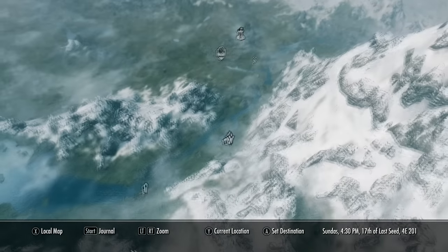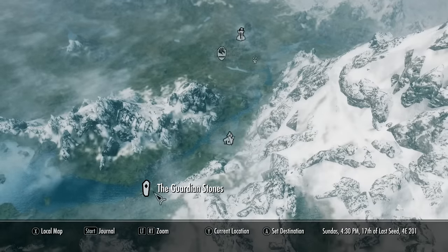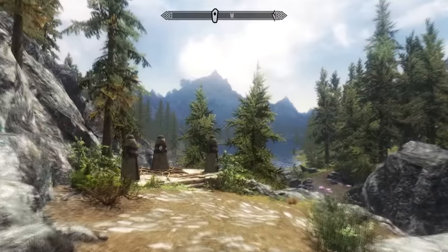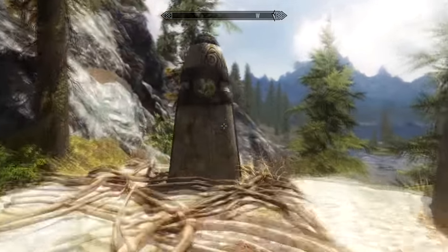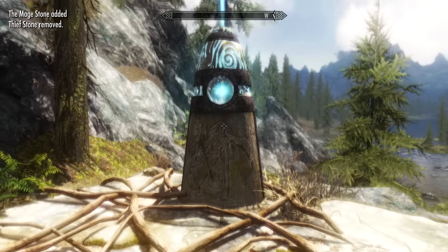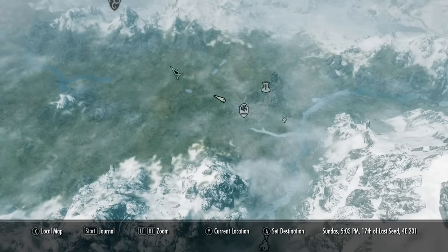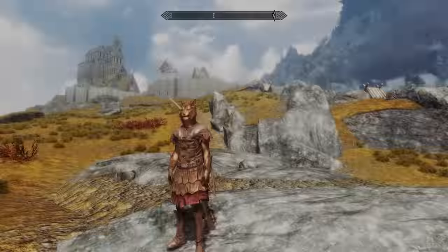Next, we must travel from Whiterun - you've probably already passed this location when traveling to Riverwood at the start of the game. We're going to travel back to the Standing Stones, just here on the map. You'll want to activate the Mage Stone, which will give you an extra 20% experience boost when leveling up your magic-related skills. You will need this in a moment. Next up, we need to find a wild animal to kill - you can actually use any body, even a bandit.